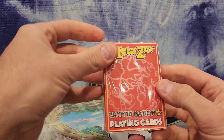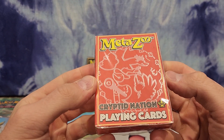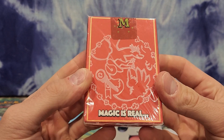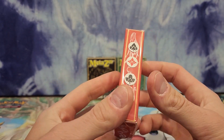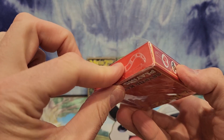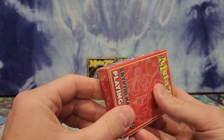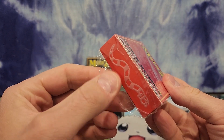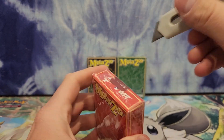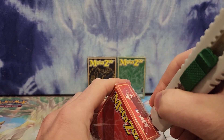What I was saying in the last video is I love how there's a texture to these. They look a lot better in person than they do on camera. The pack I'm opening already has a little bit of a flap open, so I better open it myself. That's an ADHD opening pack right there. We'll do Cryptid Nation first.